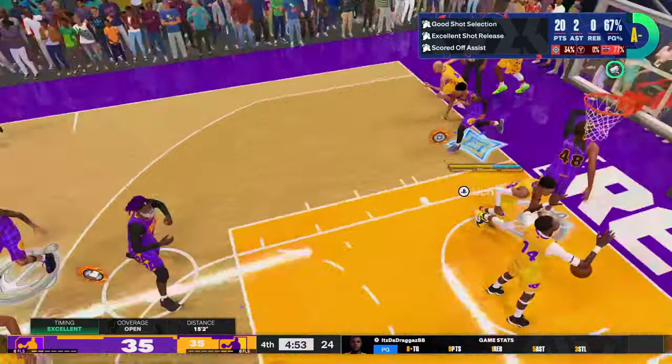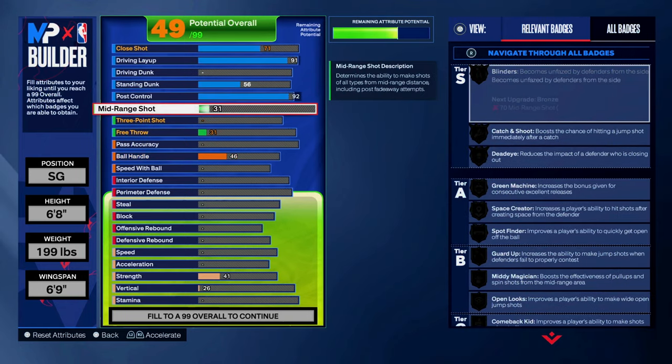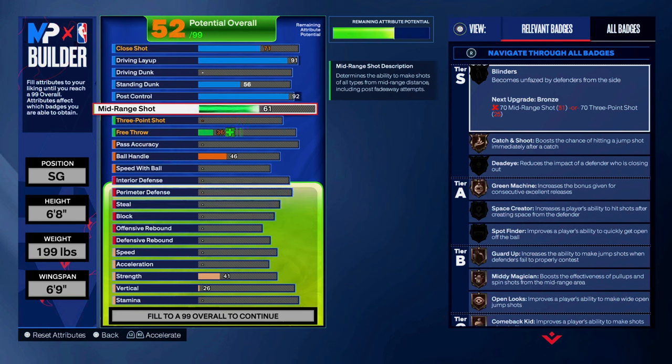Fading on this build from the post is so easy and unfair. I have my opponents quitting on me frequently. For shooting, you get a 93 mid-range for Hall of Fame Mid-Range Magician and open looks, as well as gold Deadeye and Blinders, even gold Guard Up.